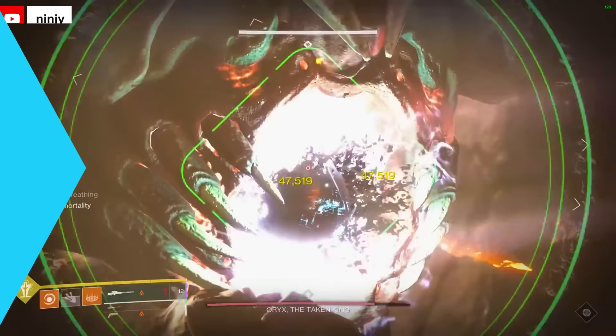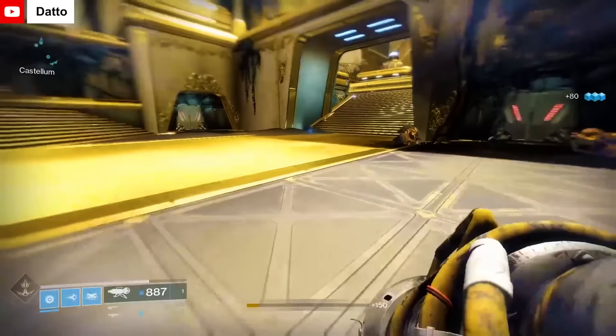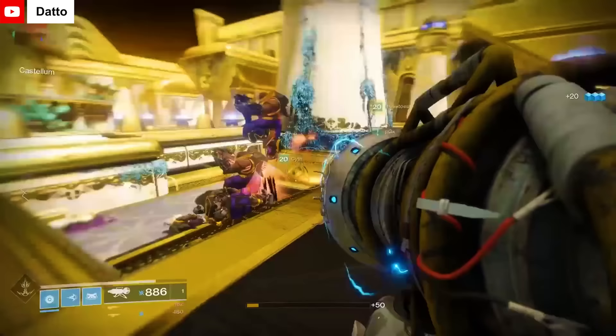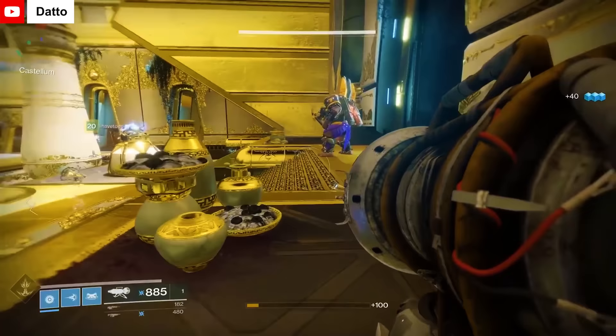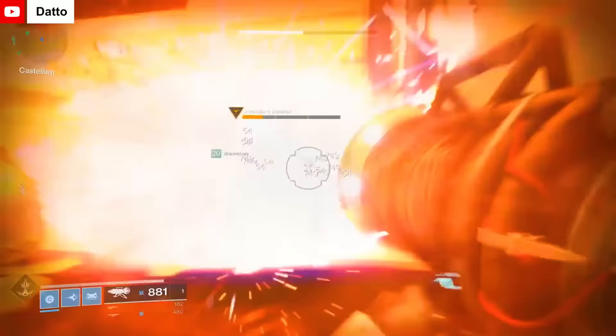The next gun on our list is kind of a special case. Warcliff Coil is a rocket launcher that was released with Destiny 2 Vanilla, but received some special attention during the Prestige Leviathan's world first raid race. The gun itself fires a volley of rockets that does extra damage to vehicles. However, during the Prestige Leviathan race, a glitch allowed players to effectively have infinite heavy ammo with the Warcliff Coil. This was quickly dubbed the Coil Glitch, and the exotic rose to infamy after Clan Redeem used the glitch to secure the world's first. The Warcliff Coil and Coil Glitching became a definite part of Destiny history.